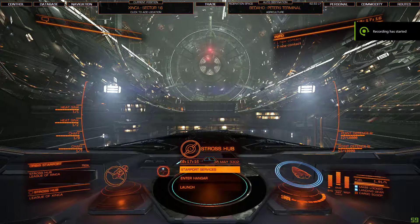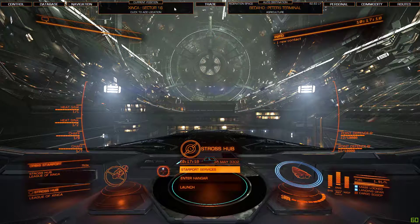The first thing you have to do is look up at the current position panel — it'll tell you 'click to add location.' That means the station you're docked at isn't recognized in your database.